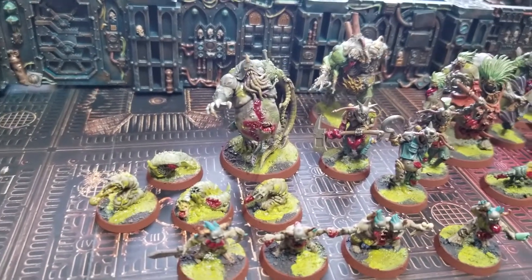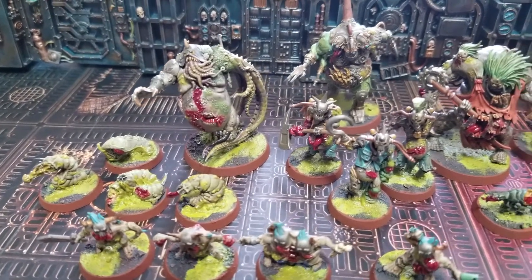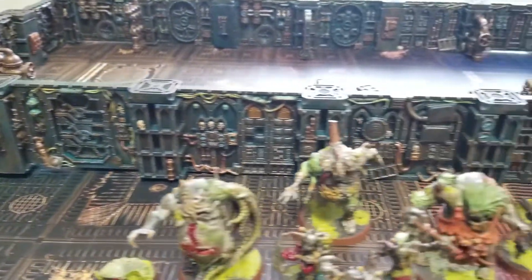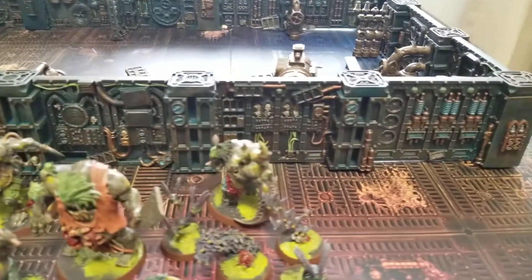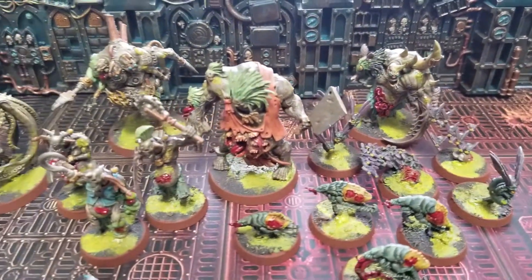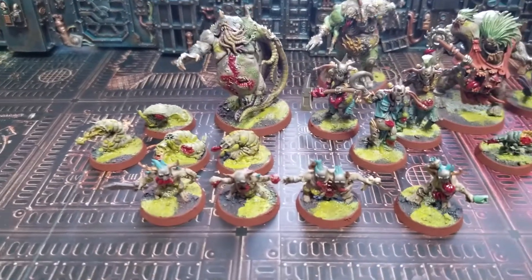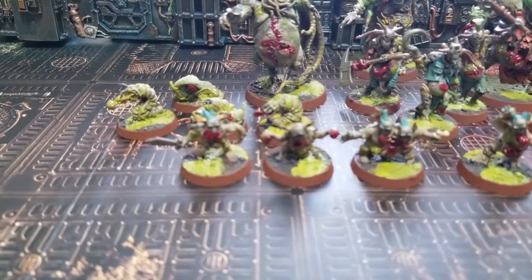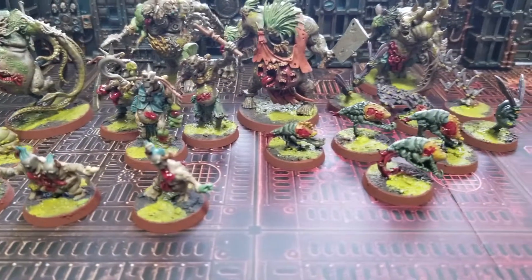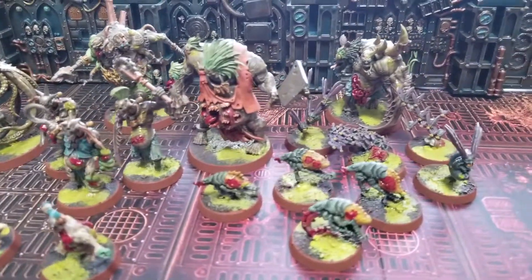Last year they actually decided to release these by themselves in their own box set when they re-released the new edition of Kill Team — funny because right in the background we have the Into the Darkness terrain set for the Gallowdark. That's when I snagged these guys; I got them on Amazon for about $35, which was pretty cheap. This is the end result of my painting — I do have a cheap-shot video out that talks about exactly how I went about painting these guys.